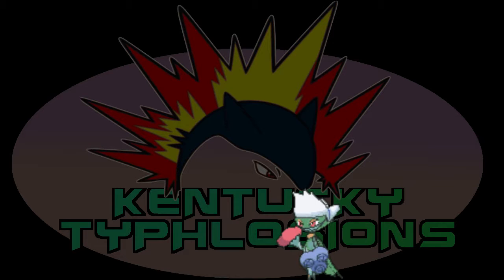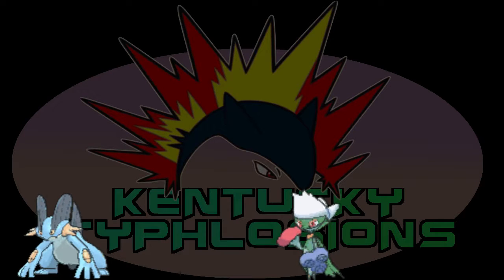The next Pokemon I'm bringing is Swampert. Swampert's my best counter to the Charizard — really my only counter to the Charizard if you look at the team. I'm bringing Earthquake and Scald. I've got Protect to help get some Leftovers recovery, and Stealth Rocks to set up rocks and maybe damage the Charizard when it gets brought in.